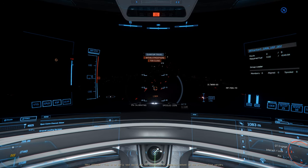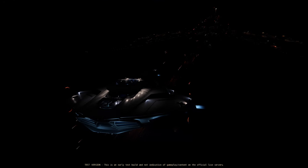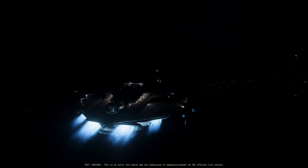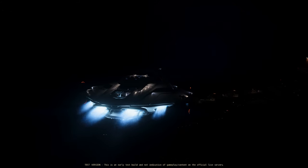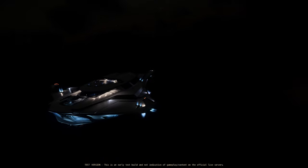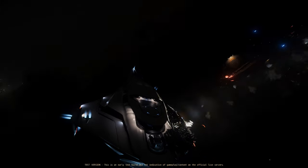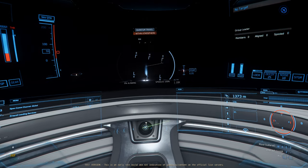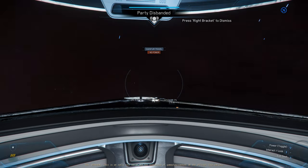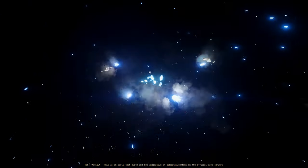I wanted to show you a failed attempt at getting to a distribution center in the middle of the night right next to Lorville before I show you the good one. This is why you don't go right on top of a distro center. The place has an inordinate amount of turrets surrounding it, on top of it, and around the edges of the industrial sections. They also have little towers and missile launchers. When you fly over even a Greycat, the place has got more damage potential than a Javelin — at least an NPC one. It's kind of ridiculous.